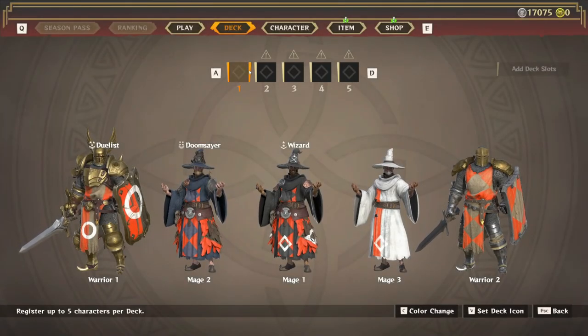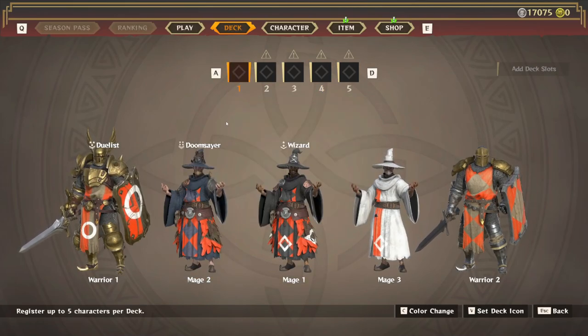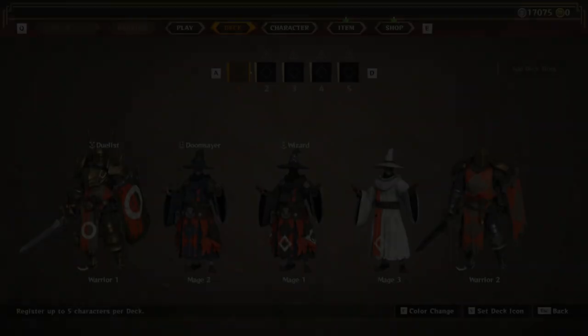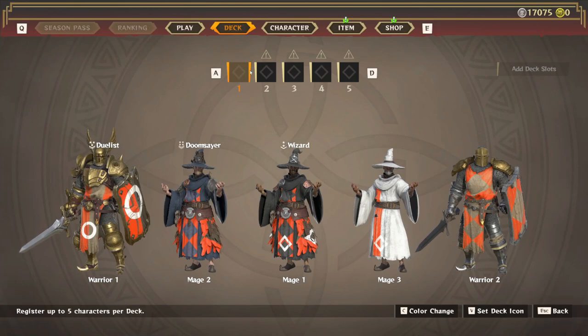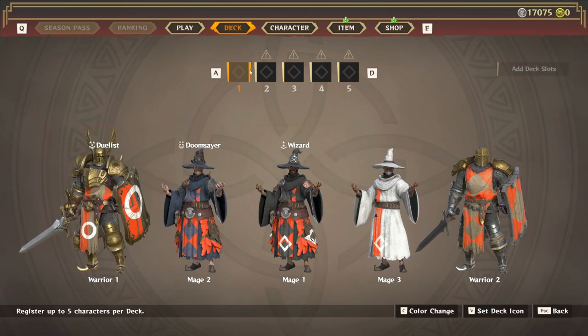A unique feature is building a deck with your characters. Each deck can be set up differently — one for attacking, one for defending, or in my case I just run a single deck with the main characters I use. I main mage, and when I'm not on my mage I'm running a warrior. I run my low-level warriors and mages to start a match, then unlock others as I go. We'll go over the valor system shortly — it's a cool feature but can be frustrating if you're not having a good match.